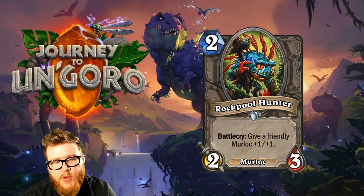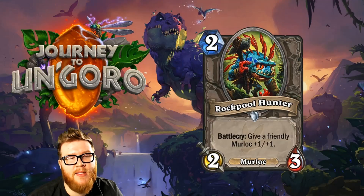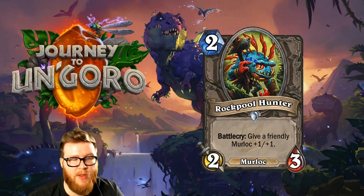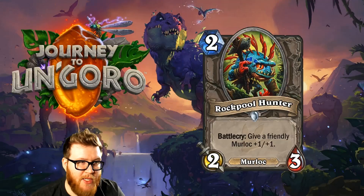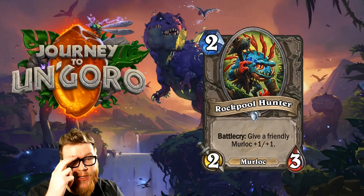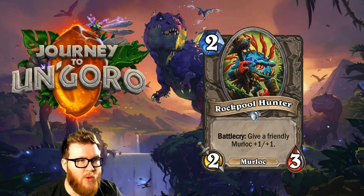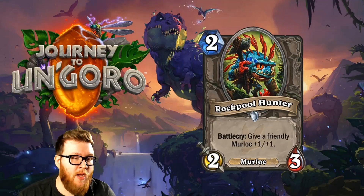Up next is Rock Pool Hunter, a new 2-mana 2-3 Murloc that gives a friendly Murloc +1/+1. This is great — it's like Shattered Sun Cleric for Murlocs but a mana cost cheaper. It has Murloc synergy because it's a Murloc itself. In any board-based Murloc deck, like a mid-range Murloc Shaman based on the quest, this card is going to work really nicely. This feels like one of the best core Murlocs we've seen in a long time in terms of stats and effect combined.